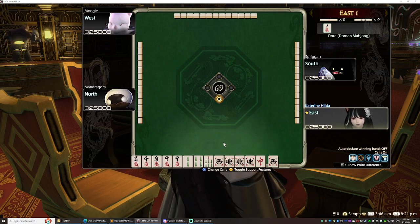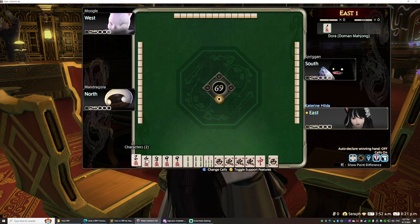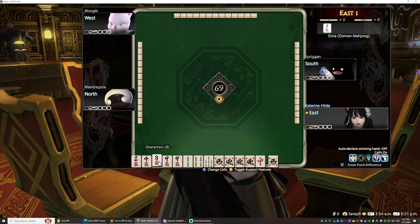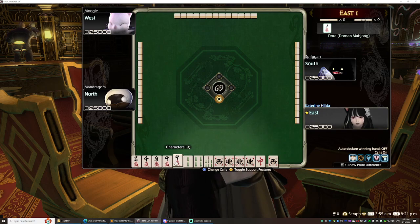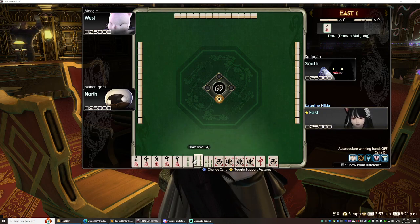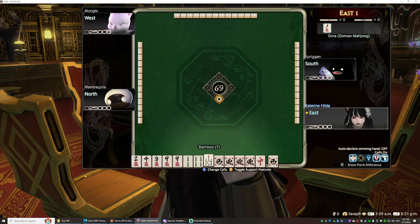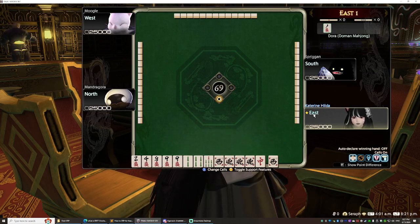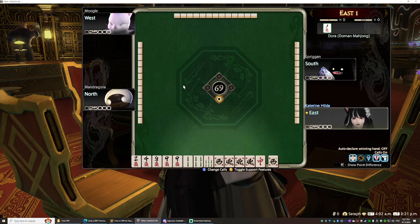As East I am going first. Here are my 14 tiles. What you want is four sets and a pair — five total blocks. A two and four, with a three in between, is one block. The eight-nine-nine, you can go for seven-eight-nine or nine-nine-nine, that's a second block. A two and four is your third block, which means the seven is floating out there.